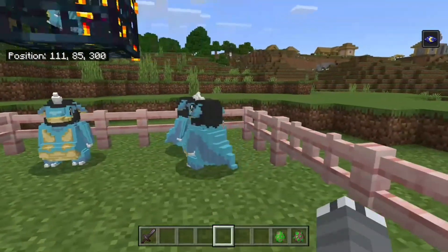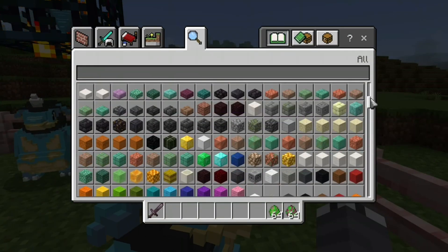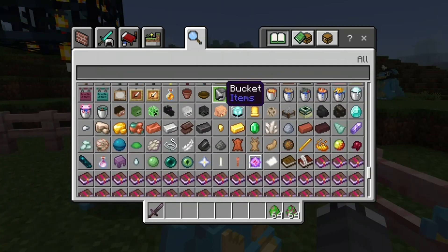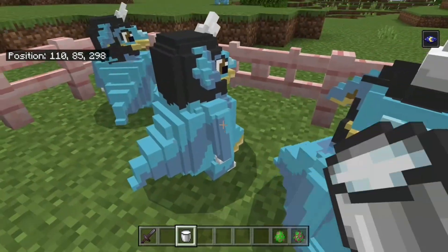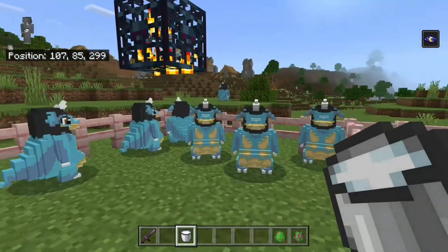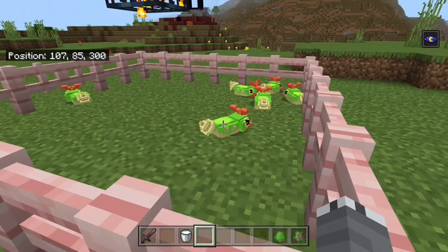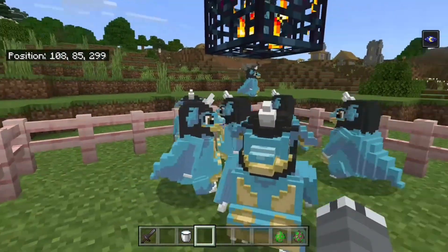This is actually made with the cow texture, so if I wanted to I could go and get a bucket of milk. And now we have Mumu milk in Minecraft — or Nidoqueen milk, I don't know. The Pokemon fusions don't actually come with names for these, so I guess we have Kata Spas and Nido Tank.